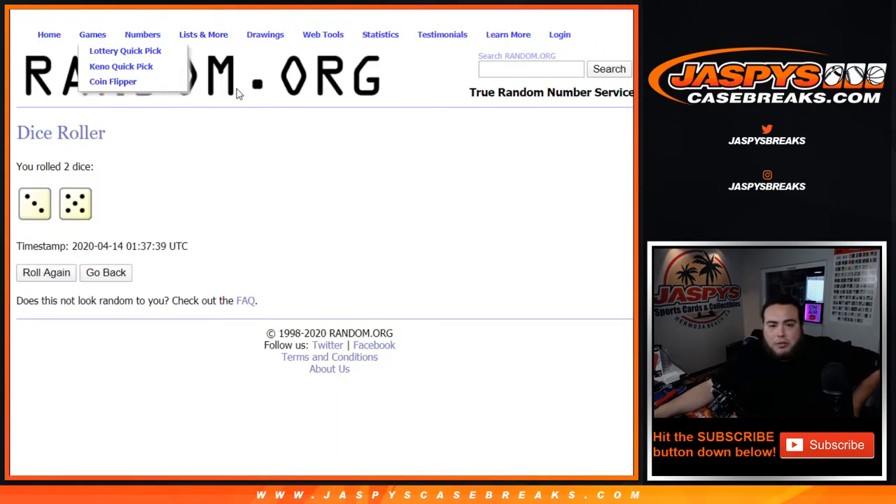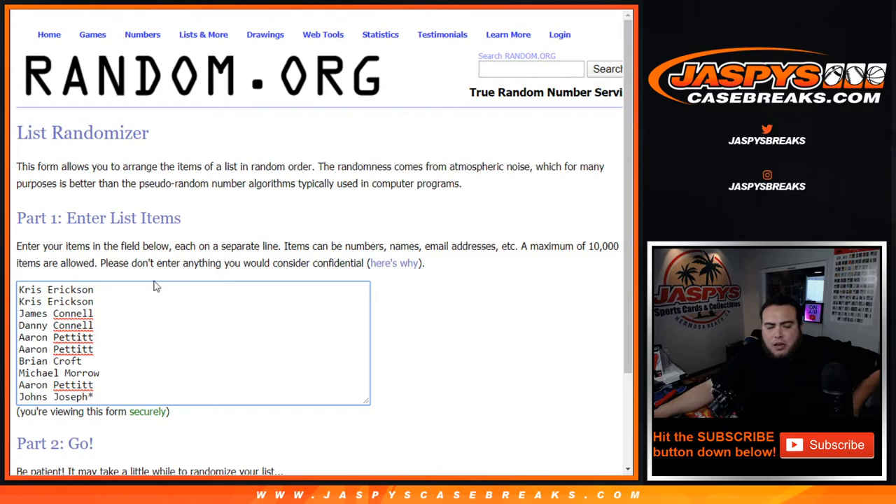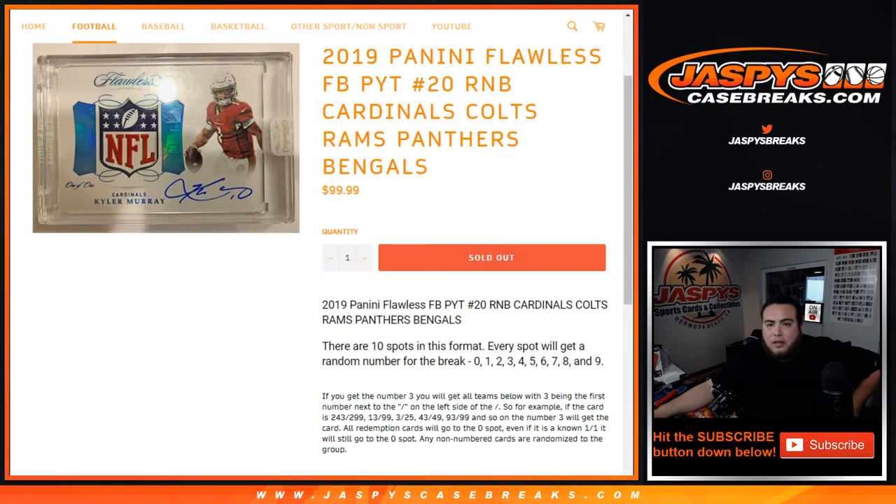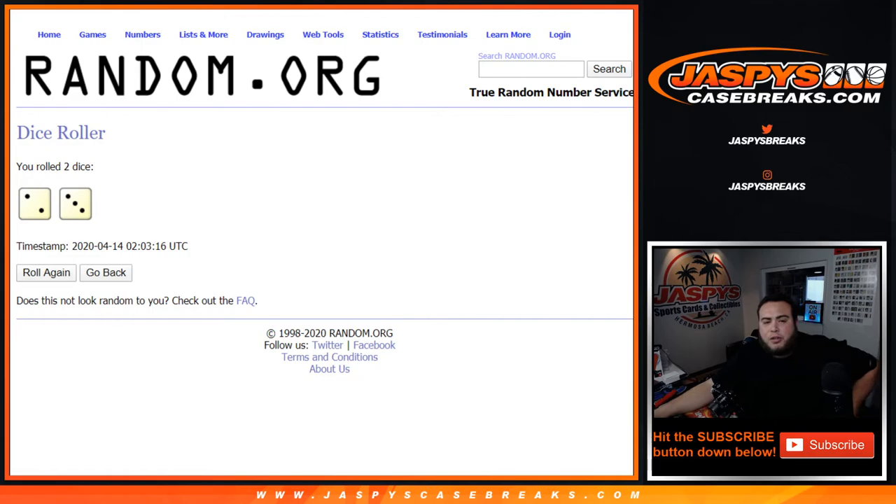Let's get a new dice roll. Customer names from Chris down to John, and then zero through nine. There you go. Let's roll it, and we got a two and a three.